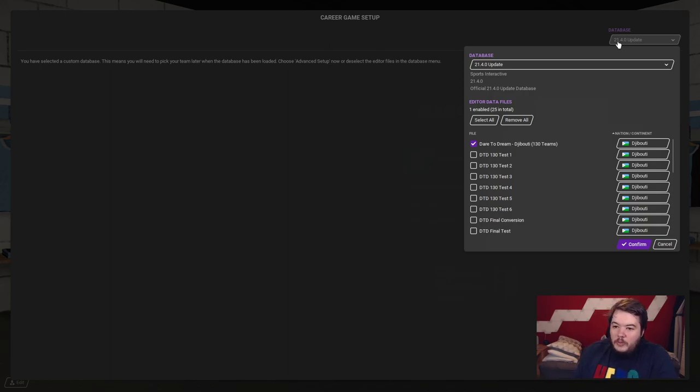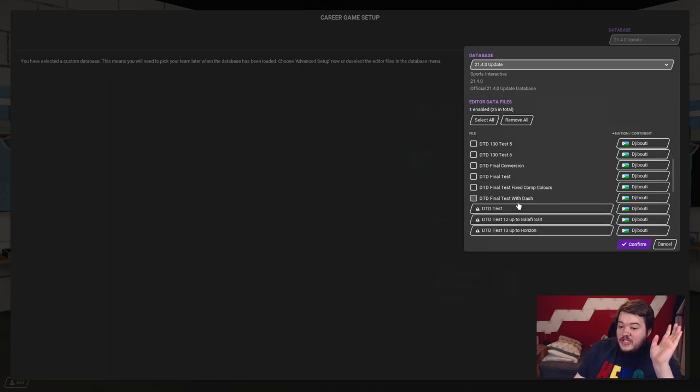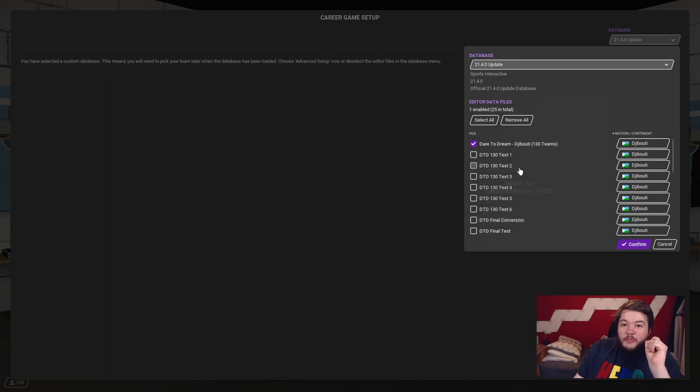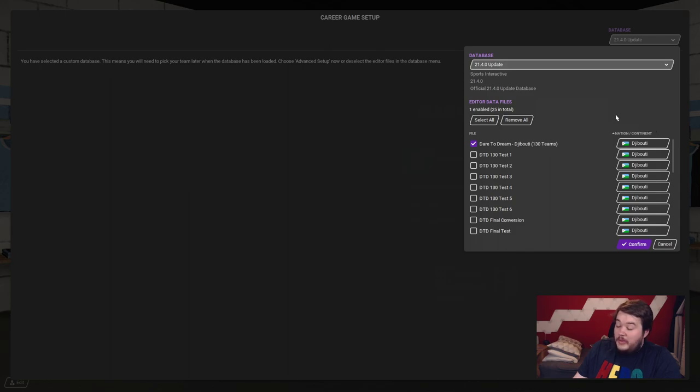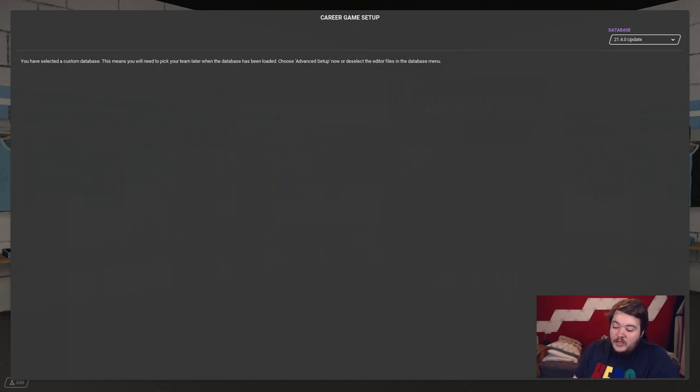On the database dropdown you'll see editor data files - one enabled - because you've subscribed to it on Steam Workshop. If it's unticked, get it ticked. Don't be worried about any extra test files I have here. You should only have one: Dare to Dream slash Jibuti 130 teams. Get it ticked, one enabled. You only need that one file - do not worry about anything else. Confirm it, then advanced setup.